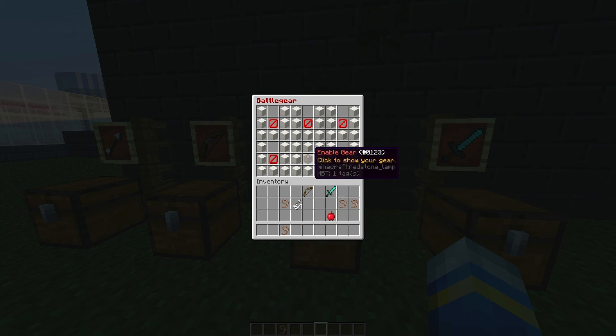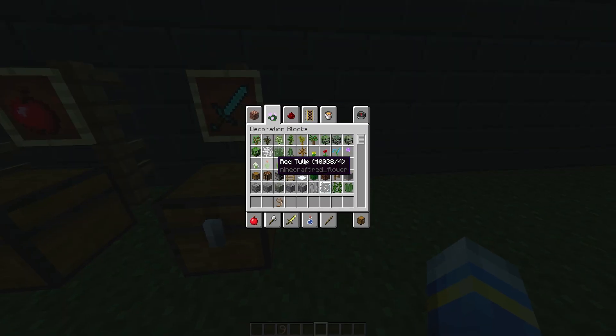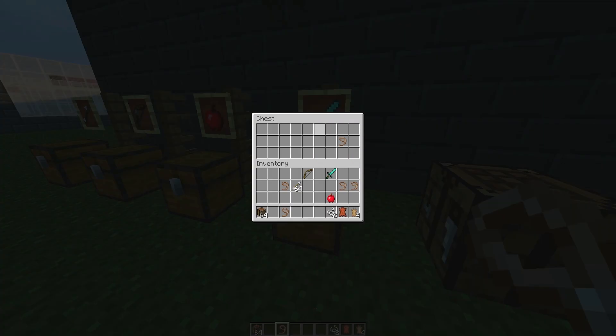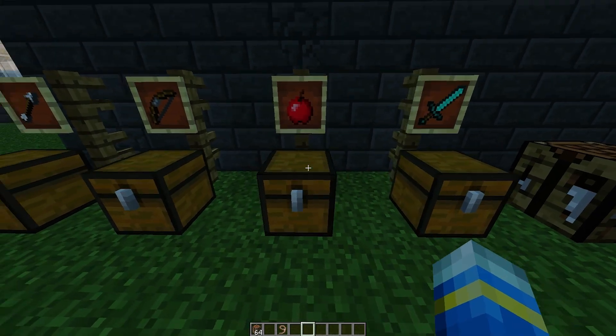Let me take all of this off and show you that you can actually craft them or get them by command. The first one is the scabbard — this is used to hold your sword. You craft it using rabbit hide, leather, and string. String goes here, rabbit hide in this slot and this slot, and leather at the bottom. There you go, it's crafted — very straightforward.